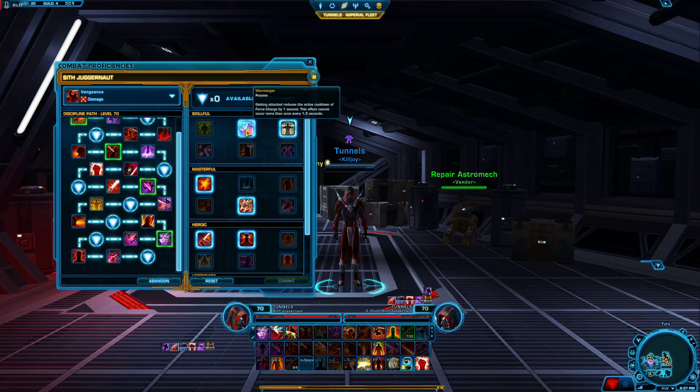The utilities real quick. We're going to take Warmonger because every time you get attacked, it reduces the cooldown on Force Charge, which is good for you because you want to be able to Force Charge as often as possible because we have Brawn — get that CC immunity and damage reduction rolling.